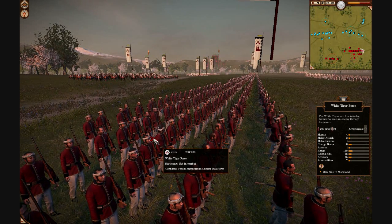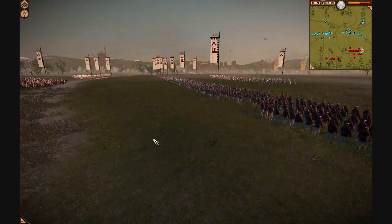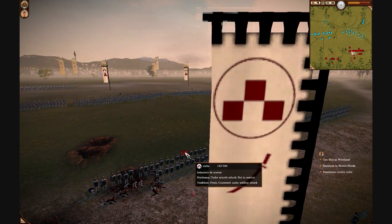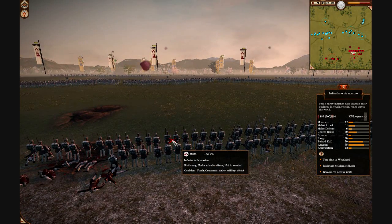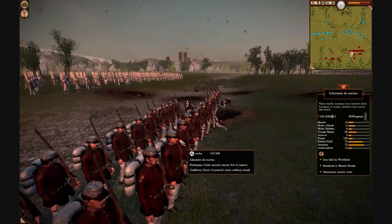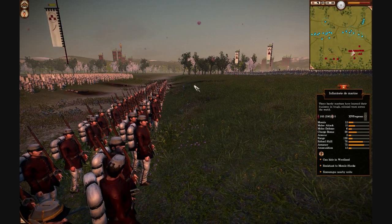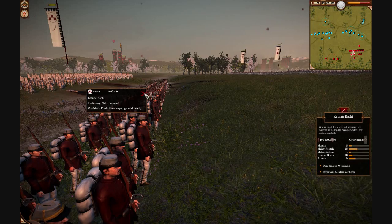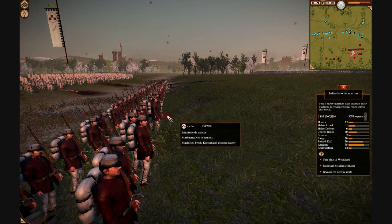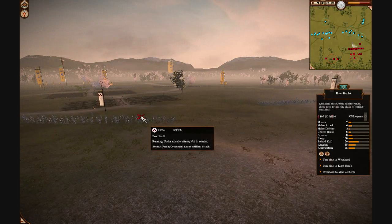Their stats are unimpressive: morale is only 4, reload 15, accuracy 15. There's just not much to get excited about. But deployed in waves, they could outnumber me, and if he moves to flank them they could put enough fire onto my units to become a problem. I don't know if he did this intentionally, but they're kind of down in this dry riverbed, so shells have to come in at exactly the right angle to hit them. I wasn't able to do a lot of damage with my artillery, so I gave up on it and just started shooting at the Bow-Kachi coming out to skirmish with me.